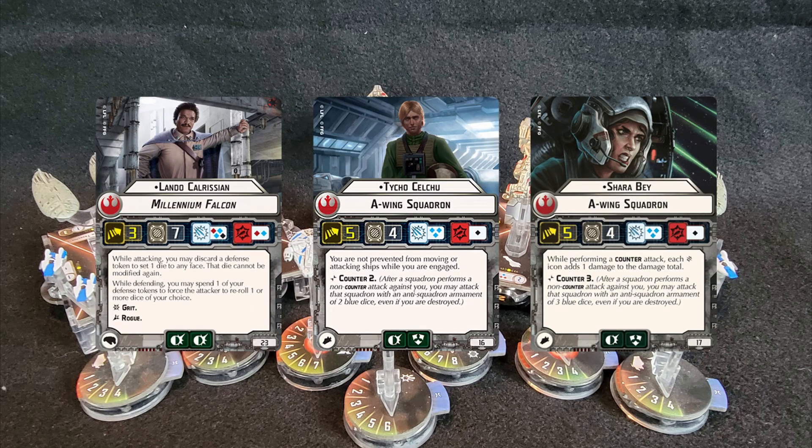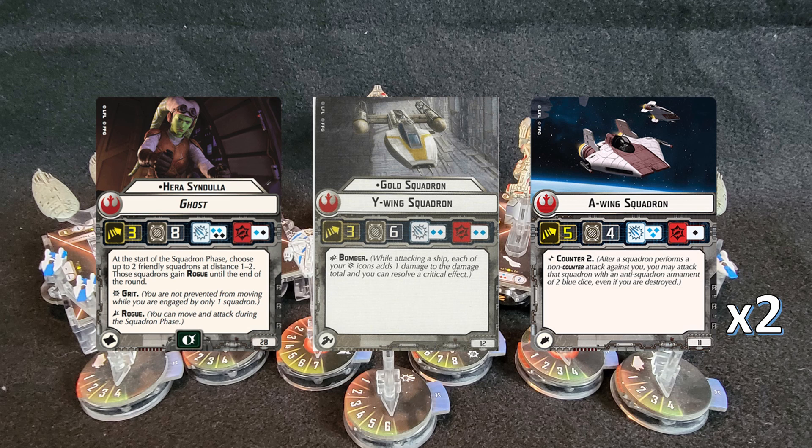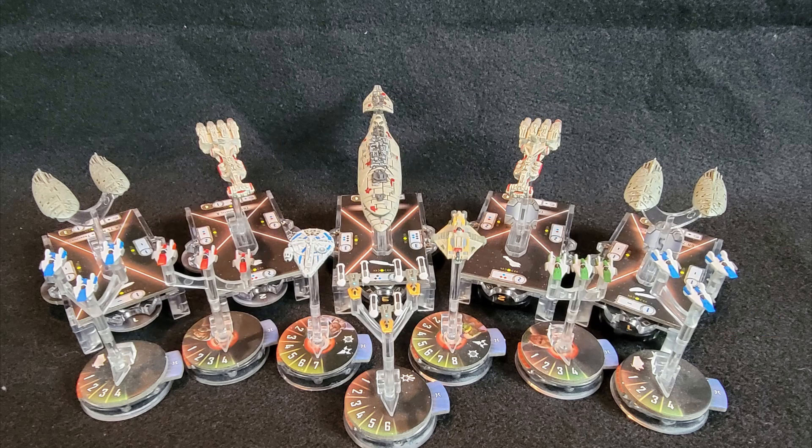For fighters, I have Lando Calrissian in his Solo Mel's Miniature model, Hera Syndulla, Tycho, his best friend Shara, two generic A-Wings, and Gold Squadron. Wild Space's idea is for the MC-30 to go in as first player, tank some shots, try to kill something and move on, then let the Rogue Squadrons and fighters finish up everything afterwards. I'll attempt to execute that plan.